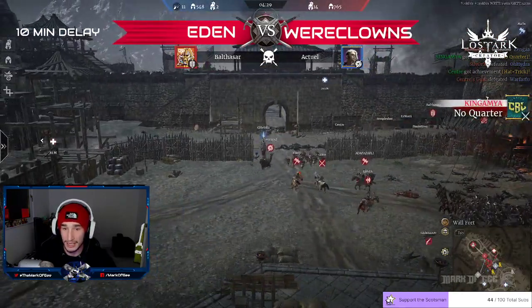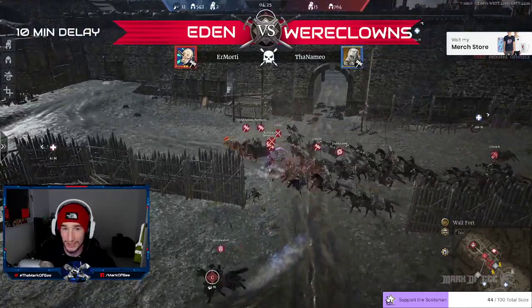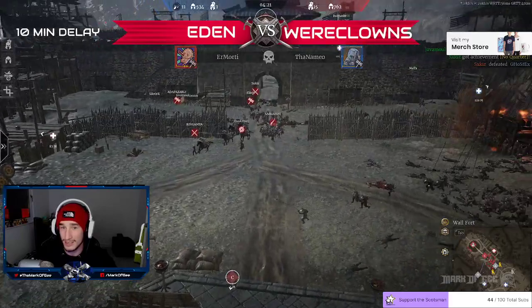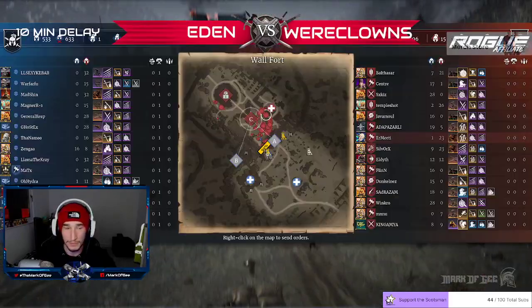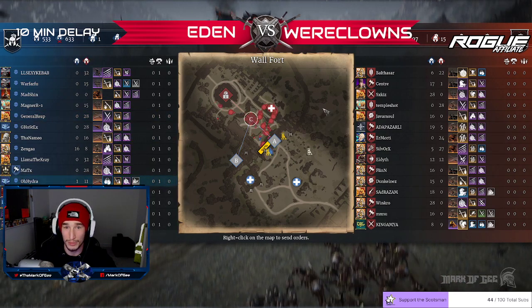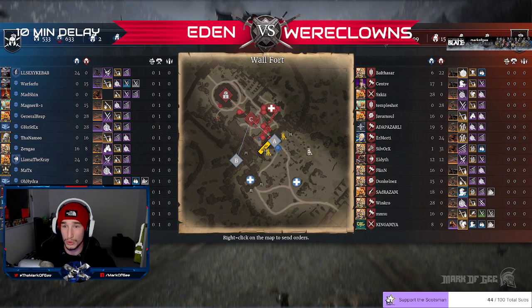Origen and Weerclans just doing some work there. Everybody's chasing Ghostex — Ghostex falls as well. Essex defeated. Nemo is down as well. So one hero left — Matix is the only hero surviving of that push from Eden, down to only 533 units to Weerclans' 749.